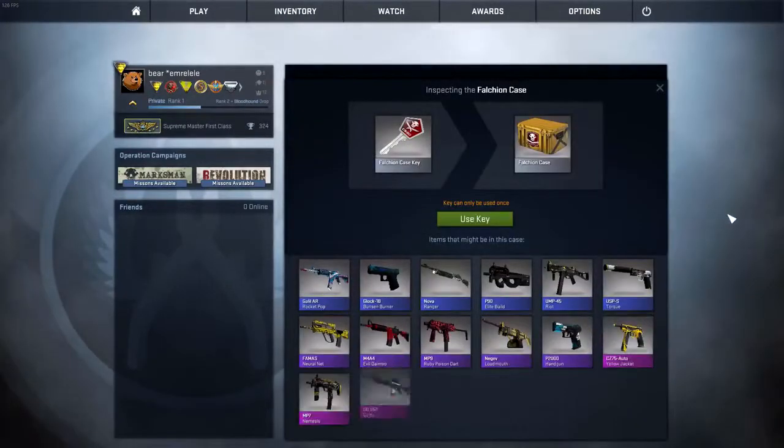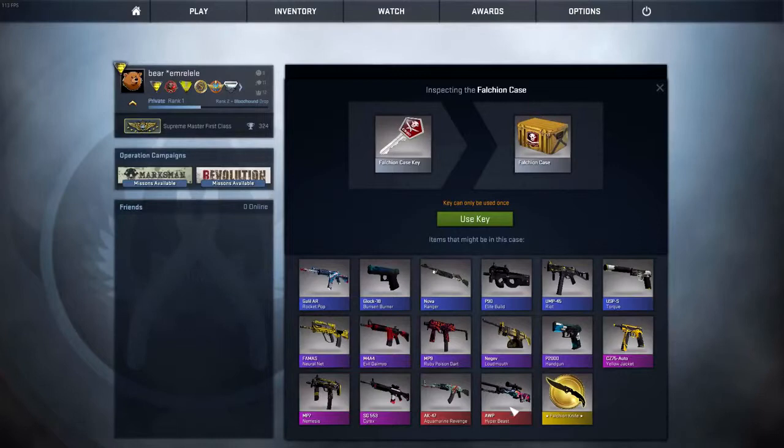Hopefully I'm lucky. As you can see, the Hyper Beast and AK-47 Aquamarine Revenge look super awesome. The other skins look fine as well, but of course these are the ones you want to get. The P90 Lead Boulle also looks really cool, just like the AK-47 Lead Boulle, and I also like the Glock-18 Bunsen Burner. These are cool, and there's also a new knife.